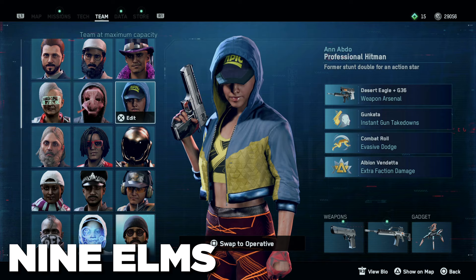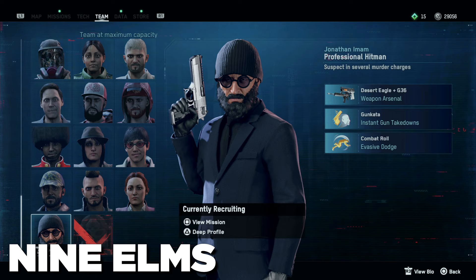Stick around to the end of the video to find out where I found them. First of all, Anna — she lives in Nine Elms, and you get her from the Borough Uprising.